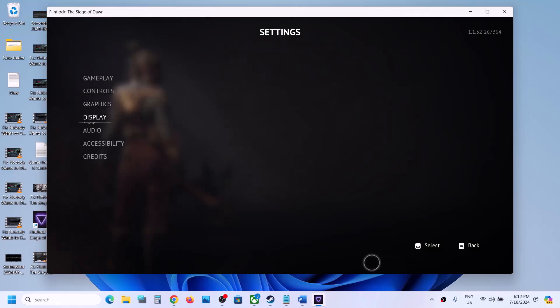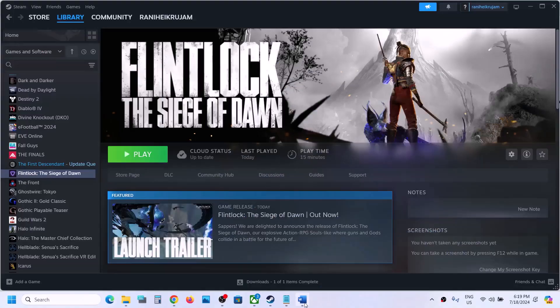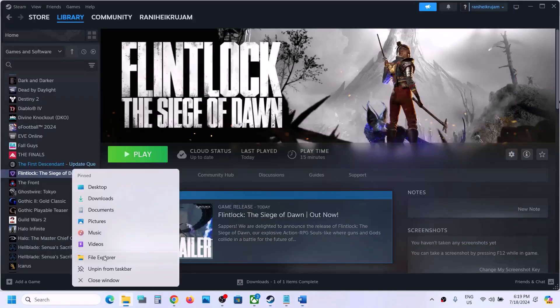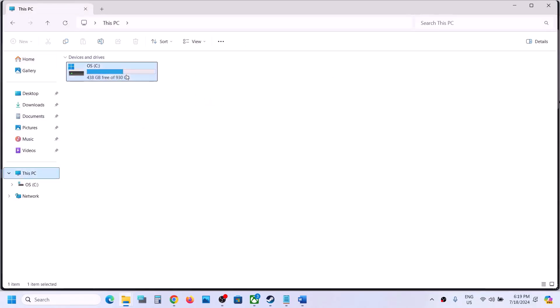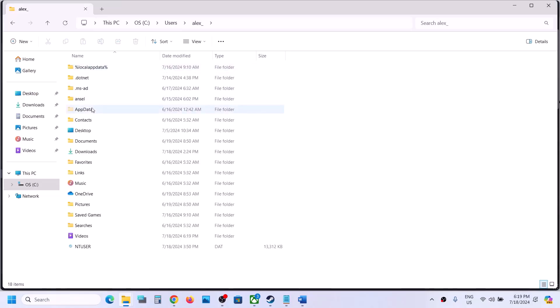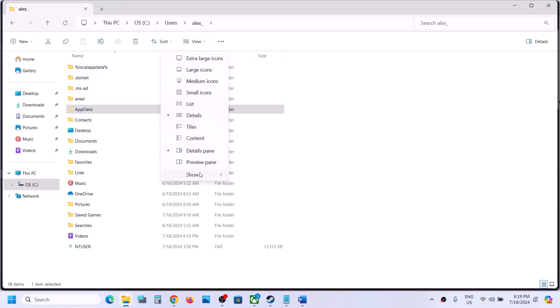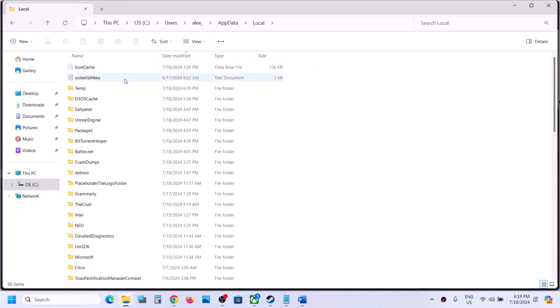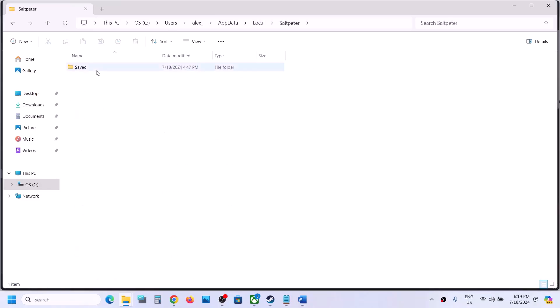The next step is to delete the config file and then launch the game. Open File Explorer, go to This PC, open C drive, open the Users folder, open your username folder. Open AppData — if you don't see it, click View, select Show, and put a check on Hidden Items. Open AppData, open the Local folder, then open the SaltPeter folder, then open the Save folder. You will see a Config folder — open it.